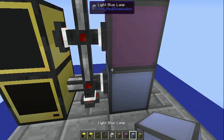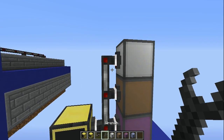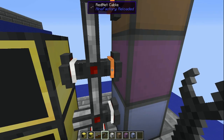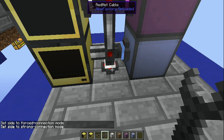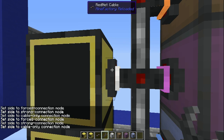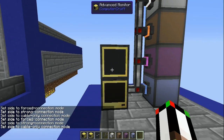I'm just going to use some colored lamps just to demonstrate. What you want to do is set up all the colors — I'm going to have the color match the lamp, but you don't have to do that. It's just redstone. If you don't know how redstone works, or you don't know how bundled cable works, or both, then go look it up. I'm not going to explain it, unfortunately, because I'm not good at that.